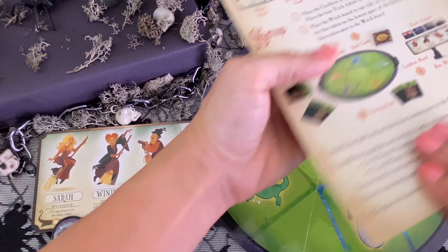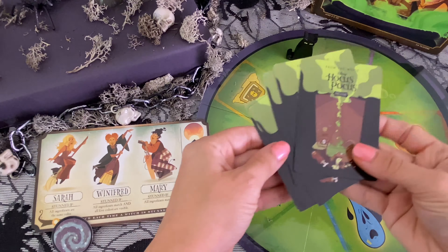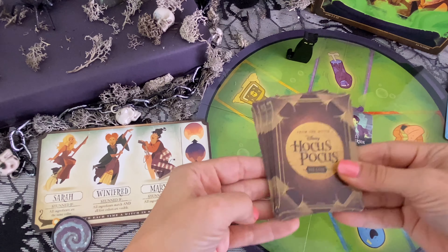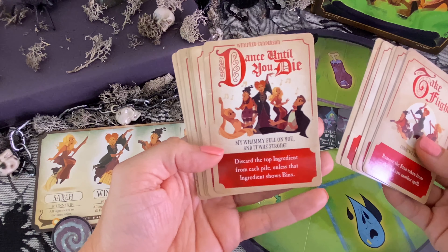Let's take a closer look at all the pieces that come with this game. We have the sun token — this is the piece that moves up each step until the sun rises. We have the stun token; any time a witch gets stunned, they're all confused. And then it comes with directions to help you play the game — a nice detailed guide.